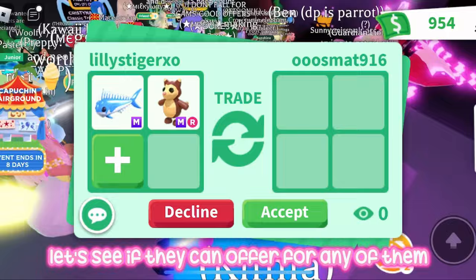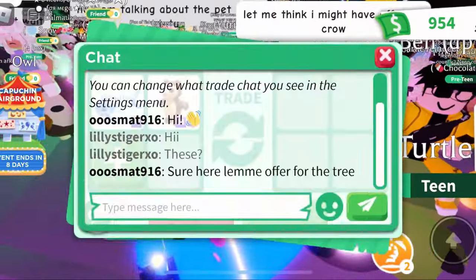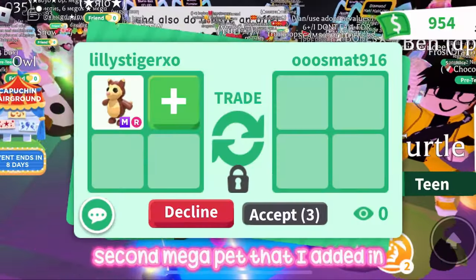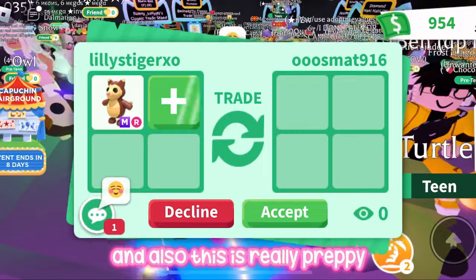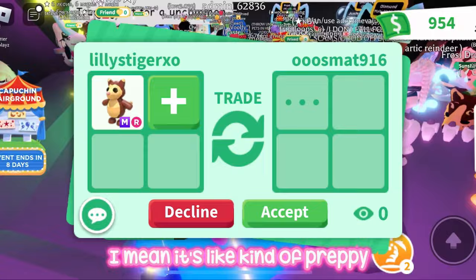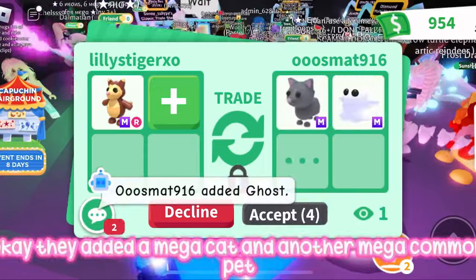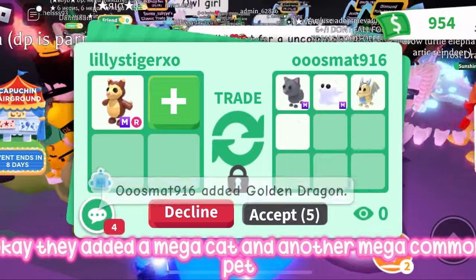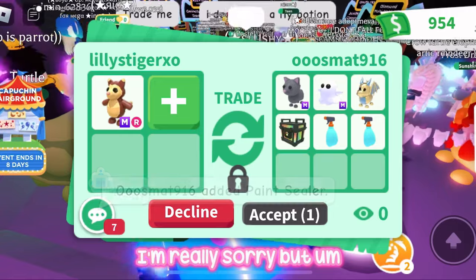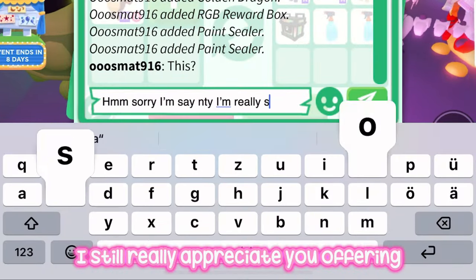Let's see if they can offer for any of my pets. They say they want to offer for the second mega pet I had added in — it's really preppy, hopefully I'll get a good offer. I think it's really cute. They added a mega cat and another mega common pet — I feel this is kind of under. I'm really sorry, but thank you so much for the offer, I really appreciate it.